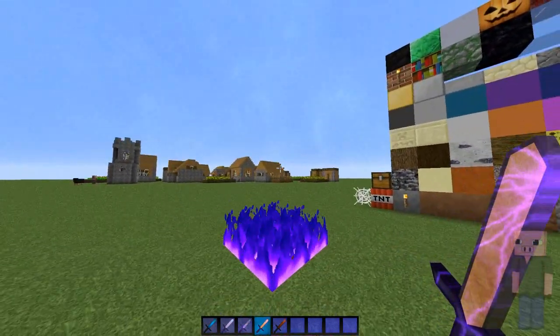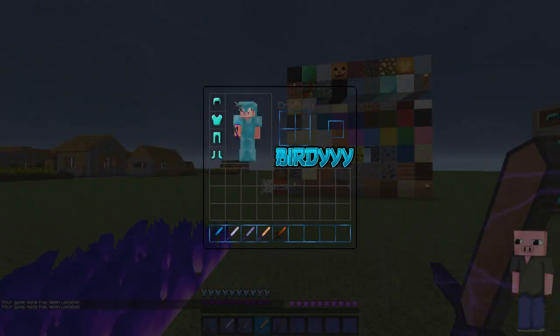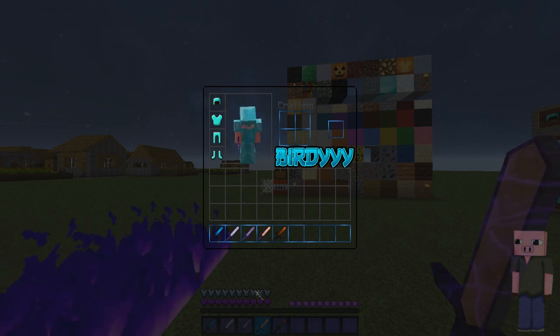Last but not least we have the survival inventory and it looks like this — it's clear. He got his name right here, it's the creator of the pack of course. The hearts are purple and the food meter is purple as well, and then the armor meter is kind of bluish.